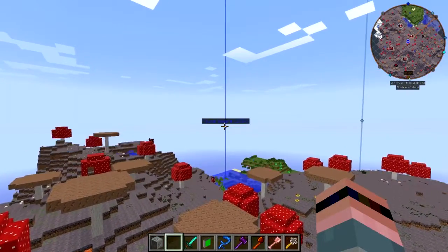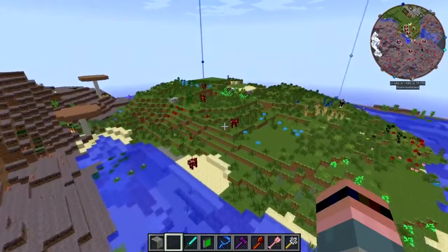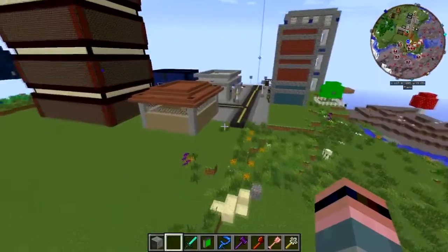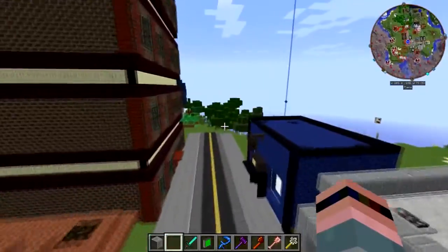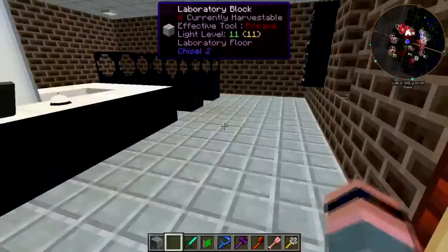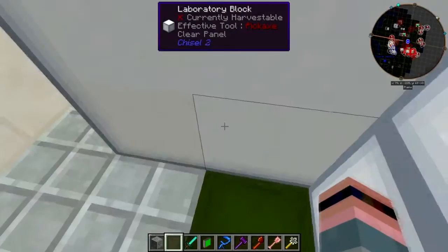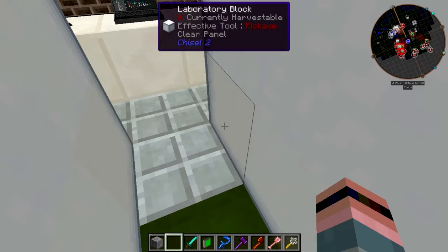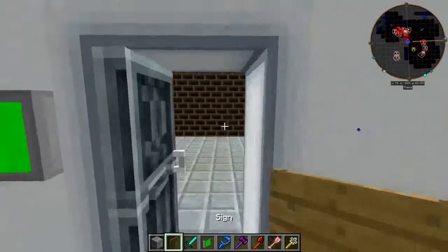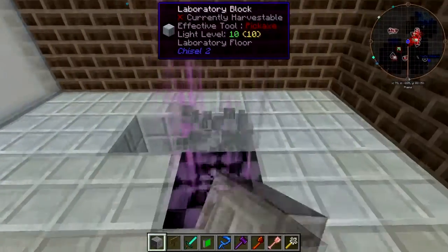I was originally going to do it as a straight-up Minecraft comic, but I thought someday I might like to make money off of it, so I'd need to file the serial numbers off. Respawn is one of the concepts that stayed — when you die of other than natural causes, your body goes to the Life Spring. All your worldly possessions stay behind in a box called a coffer, except your underwear, which goes with you for reasons no one really knows or wants to know.